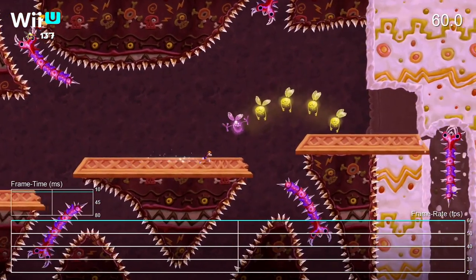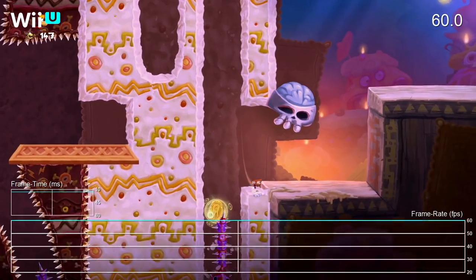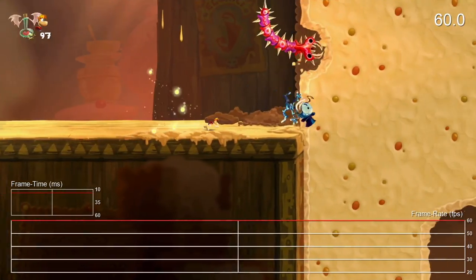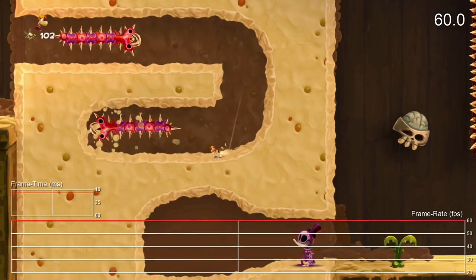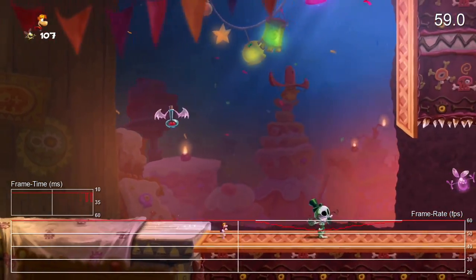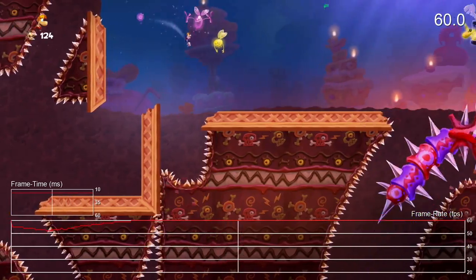So how about the frame rate then? On Wii U, PlayStation 4, and really most of the other versions, the frame rate was awesome — a very stable 60 frames per second. Thankfully, Switch is about the same, with most of the experience operating at a rock-solid 60fps. It's not perfect, however. On Switch, we noticed a couple of minor blips while playing certain stages, where the frame rate drops just a little bit.